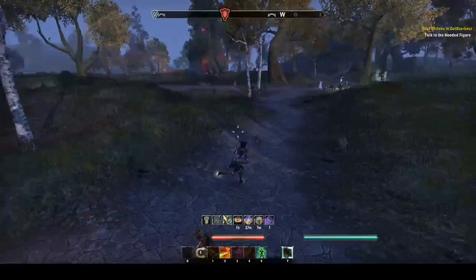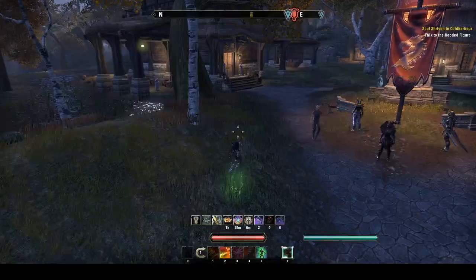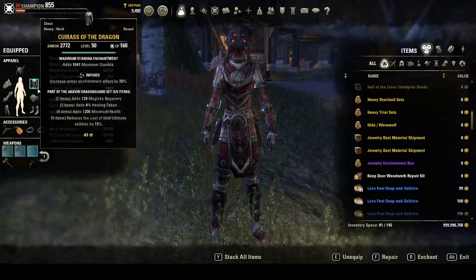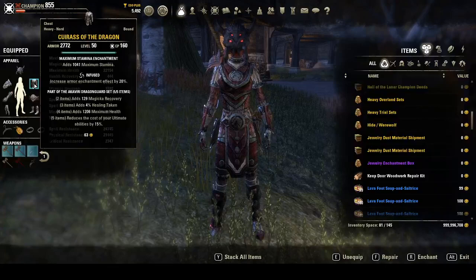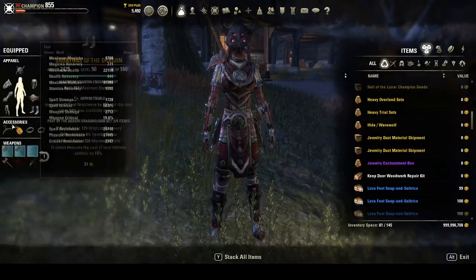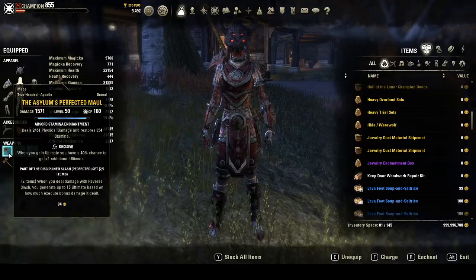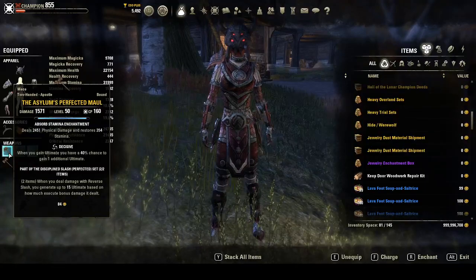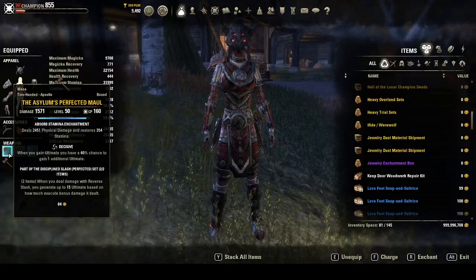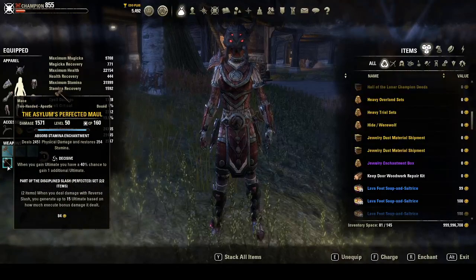Oh, it was on the computer — or did you see it on PUBG? No, I saw it on server.io on Crazy Games. Anyways, I got a new build here, I think I'm gonna call it the Ultimate Dragon. I'm running five-piece Akaviri Dragon Guard, two-piece Selene's, three-piece Potentate, and two-piece Asylum's Two-Hander. The Asylum Two-Hander gives me alt generation on Reverse Slash and its morphs. I've also put Decisive on the bar to really boost that alt generation.